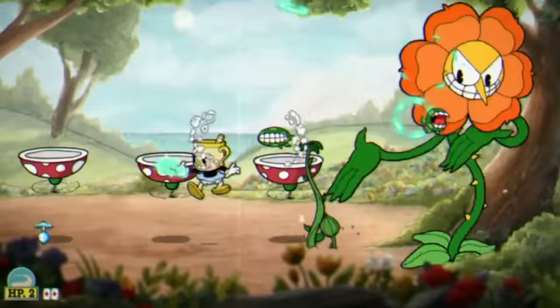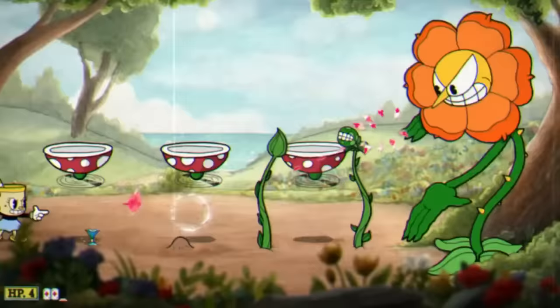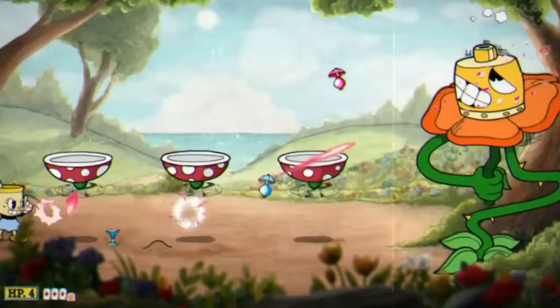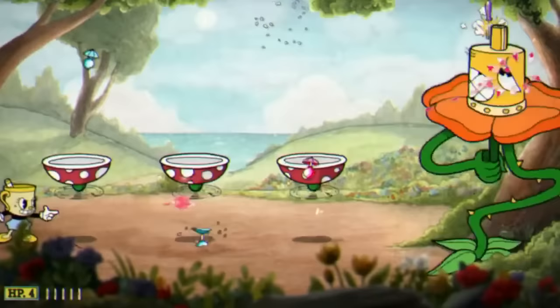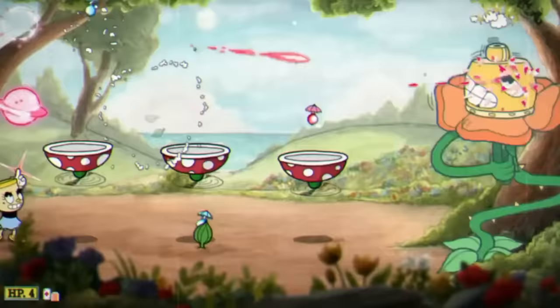I originally tried doing this boss fight with the Roundabout and the spread shot, but that absolutely sucks. So I went and got some more coins and picked up the Crack Shot. And now that we have the Crack Shot, I present to you: corner strats. If I'm sat in this corner, no seeds can hit me, and since I have the Crack Shot, any plants spawned by seeds instantly get killed. On the off chance something doesn't instantly die, like the flying plant at the top, I just jump and it doesn't hit me. After a really long time of the same attack over and over, we're finally in the next part of the first phase.